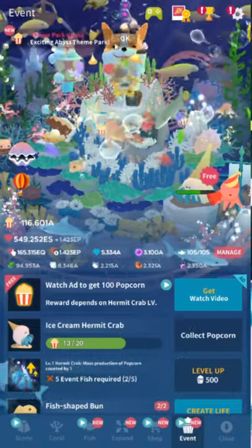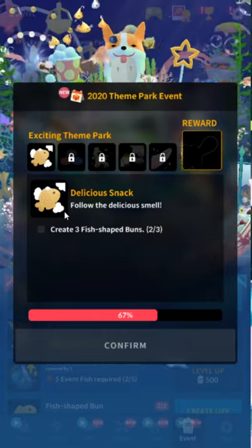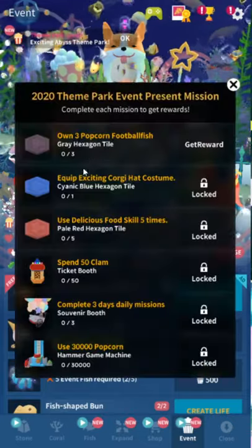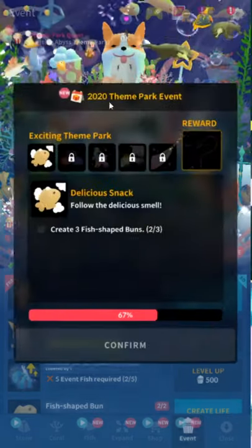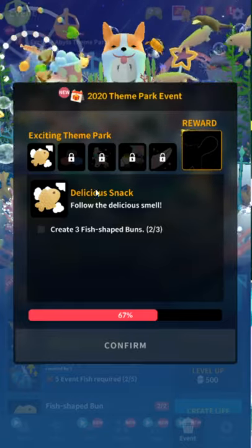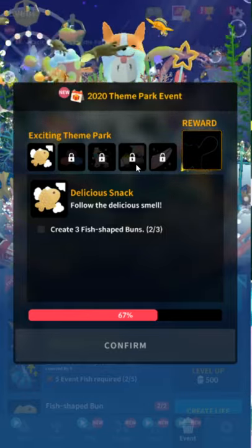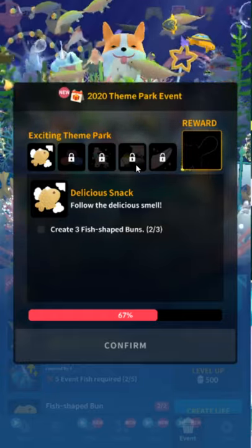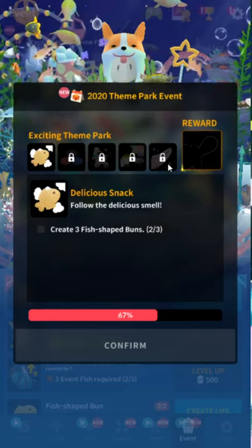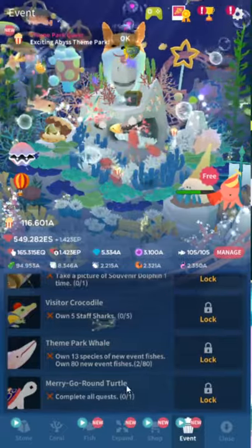There's always a written guide in the description. You have to do these quests in order too. Mission one: create three fish-shaped buns. Mission two, Beauty of Hexagon: place one of each hexagon expansion tile — those are in the expand quest, just place them anywhere. Mission three, Theme Park Staff: own five Staff Seahorse, own five Staff Octopus — pretty easy. Mission four, A Moment to Remember: take one photo of Souvenir Booth Expansion and own five Frog Families — pretty easy as always. The final one, as always: own three Theme Park Whales. It's expensive. Don't buy the whales until you unlock that last mission. Once you do that you get the Merry-Go-Round Turtle, and it's apparently free, which shaves off a nice 100,000 candy worth.